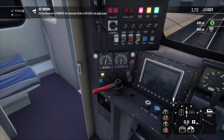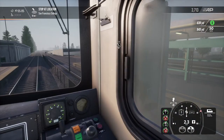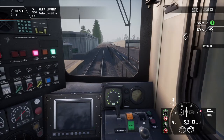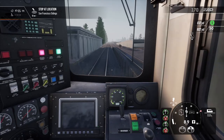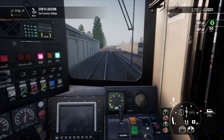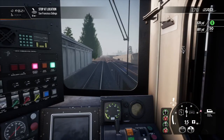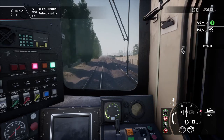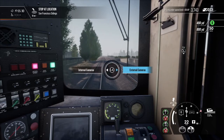Hopefully the brakes are fully released — there we go, moving forward. A bit of power on. We can't heat the engine from this end but we can certainly get this thing moving. It looks like we've got a 12-mile run back to the San Francisco sidings, so we'll get on full power and get this thing moving as quickly as we can.